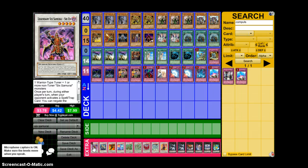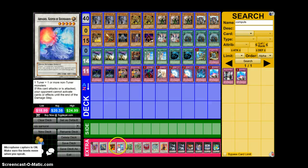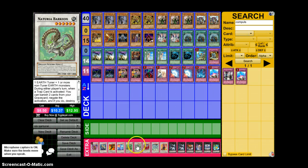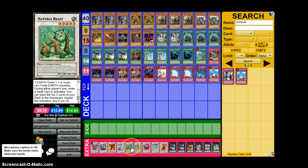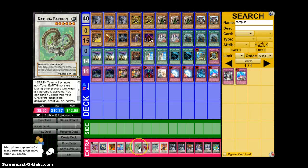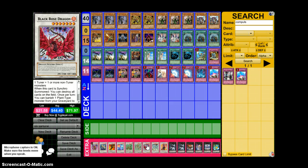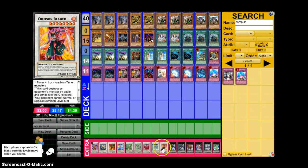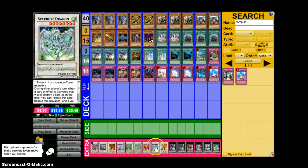Now for the extra deck, you obviously have the lonely 1 Shien — very sad. You've got some good rank 5s you can go into: Armades and Volcasaurus. For rank 6s, Utopia's Roots is a good option if you've already burned through your Photon Strike Bounzer. Bounzer is really good — you go into Bounzer and negate a whole bunch of traps. Beast and Bounzer are really, really good cards to go into with this deck, because you can block spells with Beast and traps with Bounzer. Then for level 7 we've got Black Rose Dragon — just wipe the field, really good card. Stardust Dragon and Crimson Blader — you're basically going to do this with Kagemusha and 2 of your level 3s. Crimson Blader is just really good for the format and against certain decks, and Stardust is just really good.